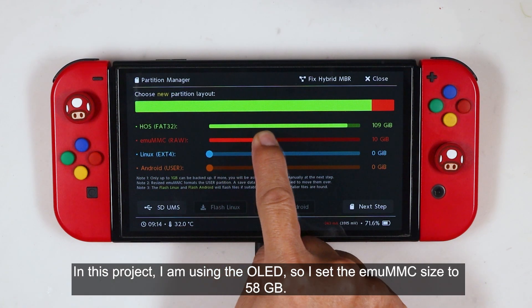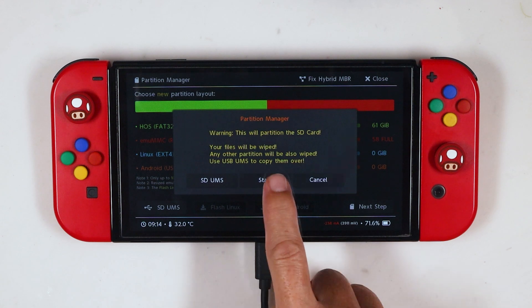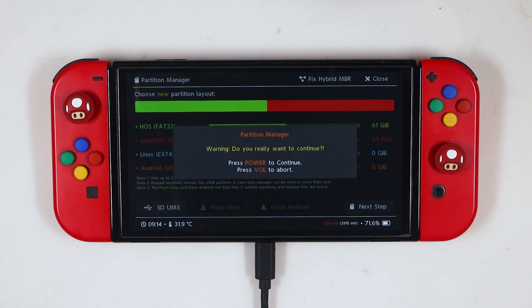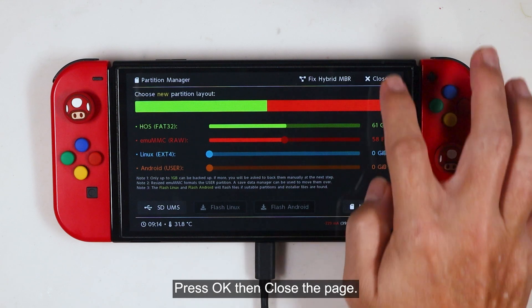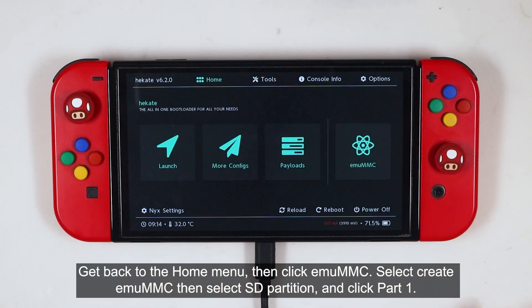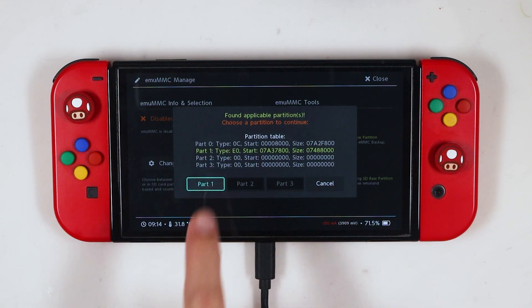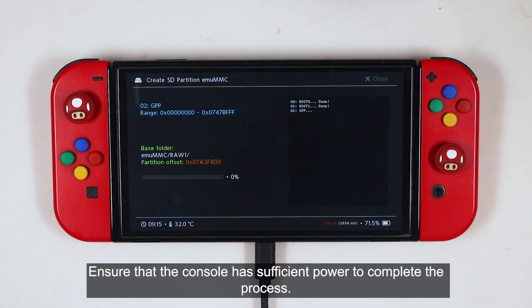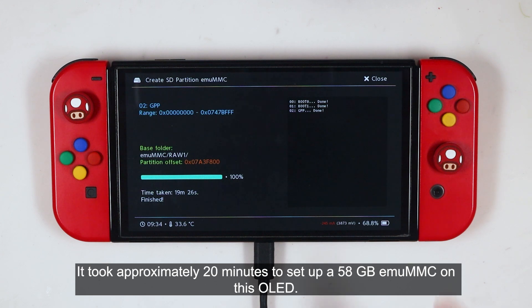In this project, I'm using the OLED, so I set the EmuMMC size to 58GB. Click Next Step, then press Start. Press the power button to continue twice. Press OK and close the page. Get back to the home menu, then click EmuMMC. Select Create EmuMMC, then select SD Partition, and click Part 1. Creating the EmuMMC may take time depending on your SD card speed. Ensure the console has sufficient power to complete the process. It took approximately 20 minutes to set up a 58GB EmuMMC on this OLED.